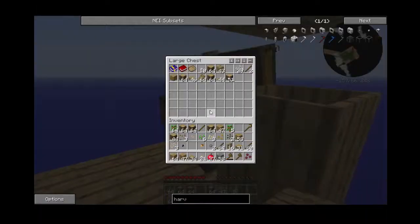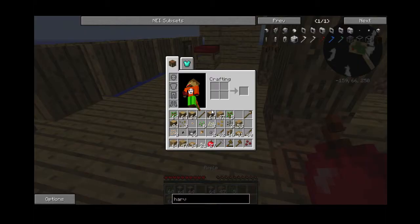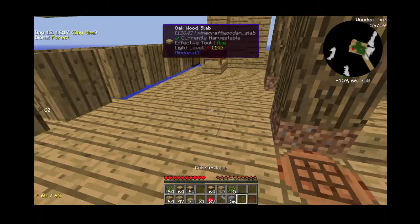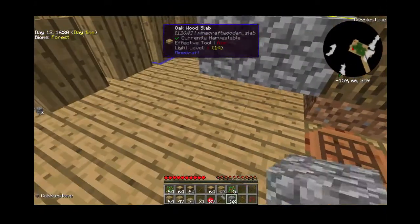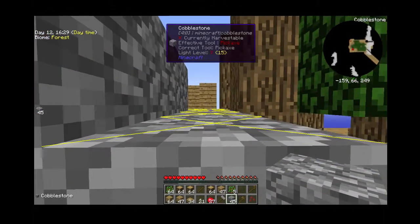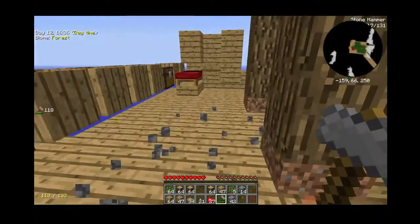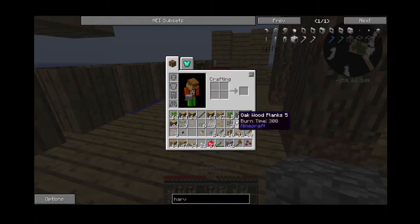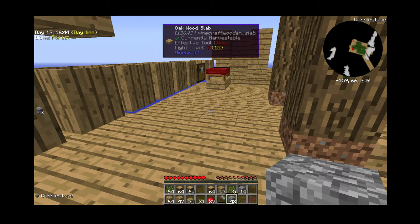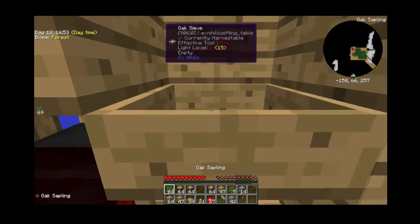Now what we can make is a hammer. You can do this with wood but I'm going to do it with cobblestone. You can place it down, and you can vein mine this cobblestone. What you get is gravel. If you break down gravel again you'll get sand, and if you break down sand again you'll get dust. You can sieve all three of those things, but we're just going to see the gravel for now.